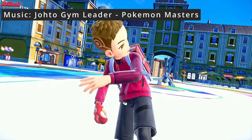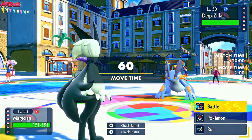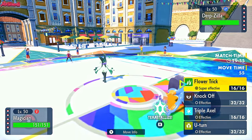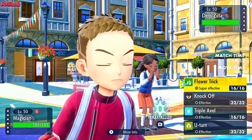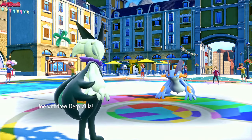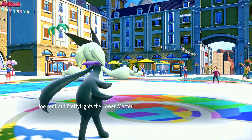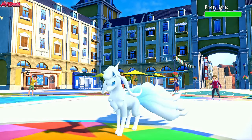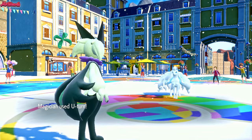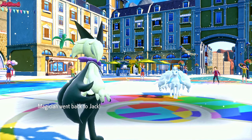They're going to lead off with Derpzilla the Swampert, as I lead off with my Meow Scarada. This is a really good lead for us - they either Terastallize or switch out. I'm going for a U-Turn because they're obviously going to withdraw. Swampert goes away. They bring in the Pretty Lights, the Tower Master Ninetales. They get the Snow up of course, and then we go for a U-Turn and get out of there. They don't have a Defogger or Brick Breaker by the look of it.